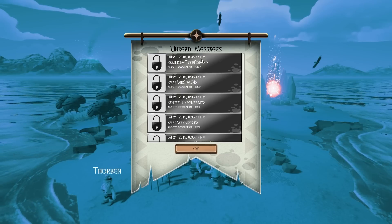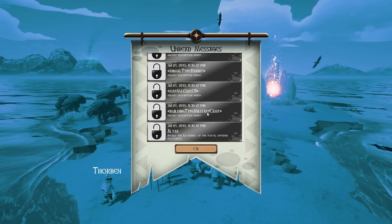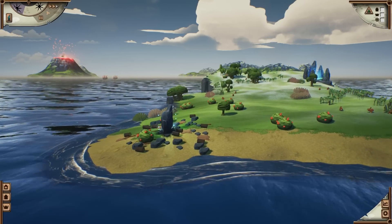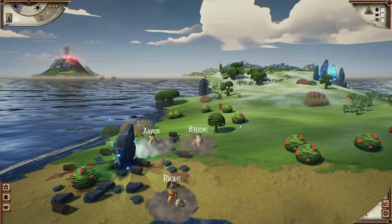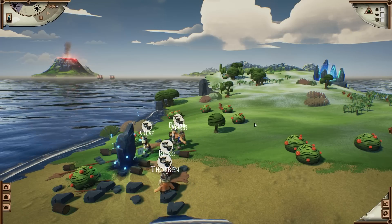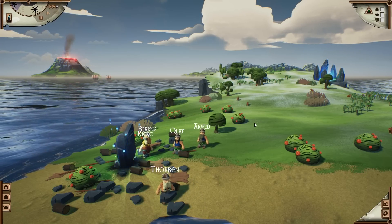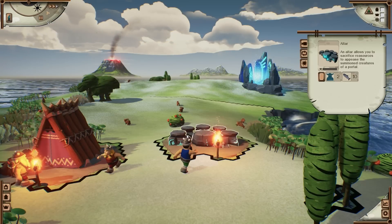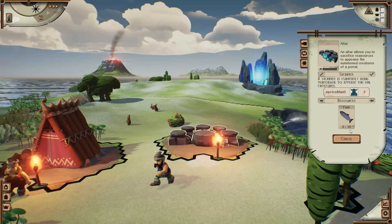In-game accomplishments and defeating enemies unlock plenty of new content like buildings, items, and they even change the island itself. There is always something new you can look forward to. Depending on your progress, groups of enemies may attack you from the portals if you choose to open them.